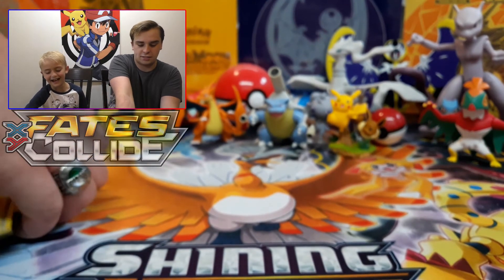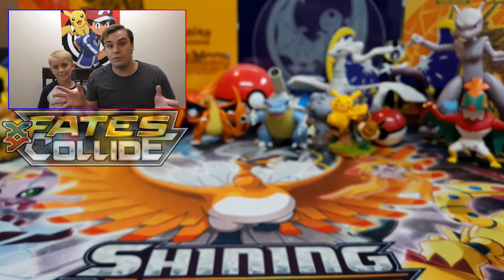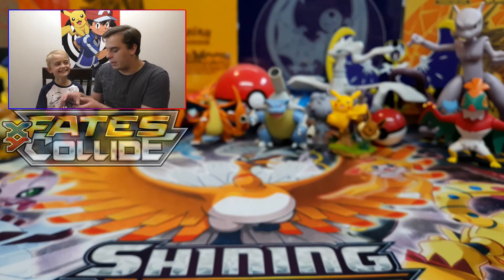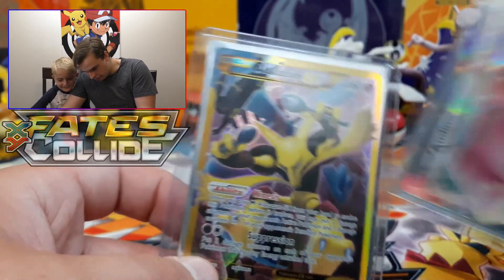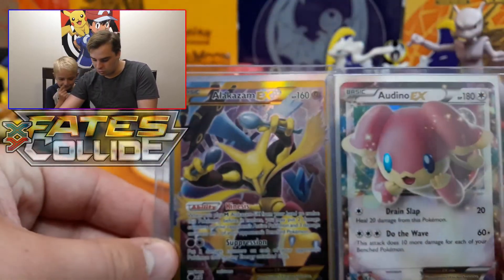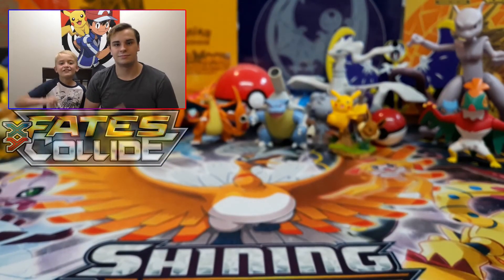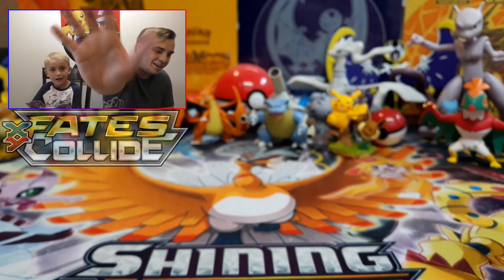That's it for this video — we hope you liked it! We always love opening these older packs because they might be old but they still have some really awesome cards. Look at that art on Alakazam — I love it, it's got a little Abra in the background, that is sweet! These always have some cool cards. Make sure you give us a huge thumbs up, subscribe to our channel, and we'll see you guys later. Bye!